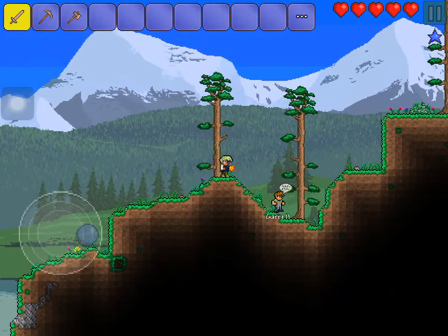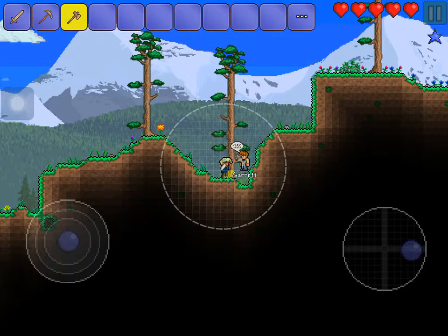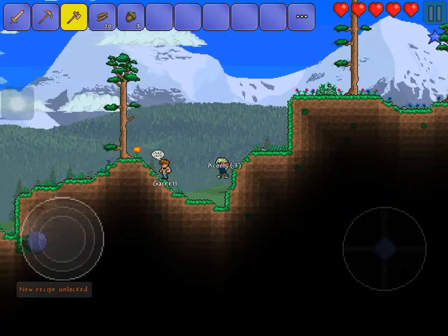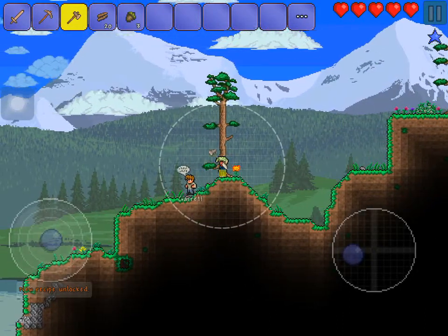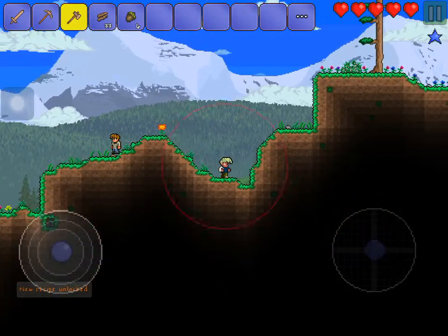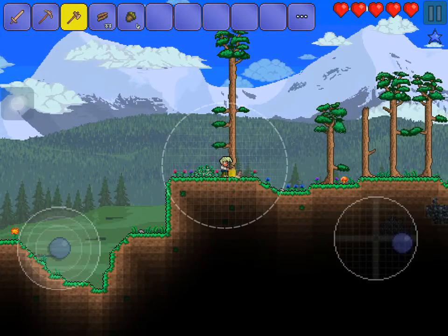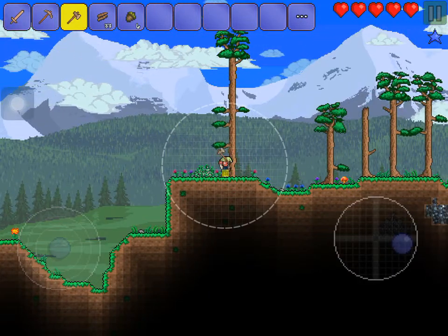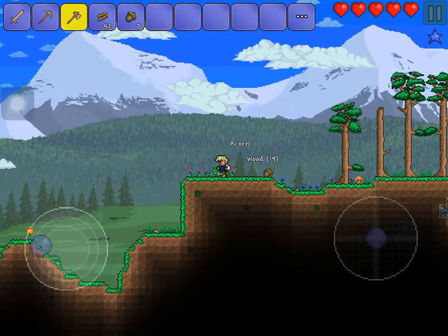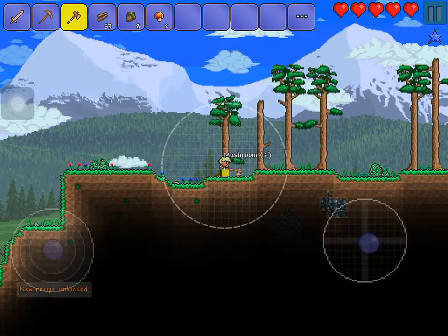All right, it's done! Okay, first get some wood — gotta build a house right away and try to get some NPCs in there too. We need to build armor and probably find some better wood so the armor can be stronger. This is a pretty flat area up here — probably make the house right in this spot, make some platforms.